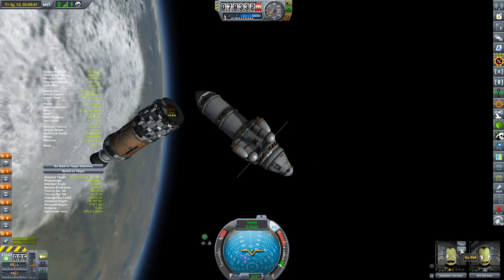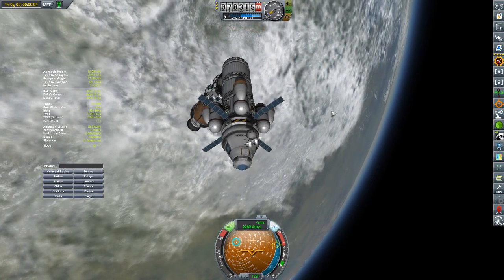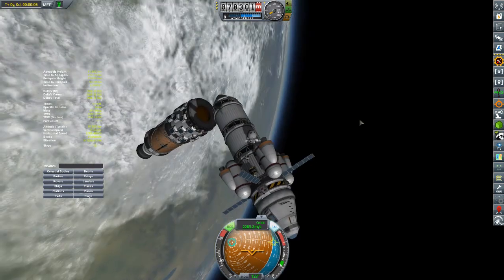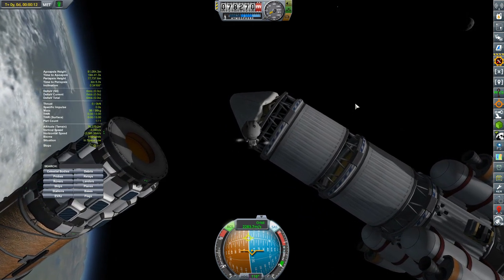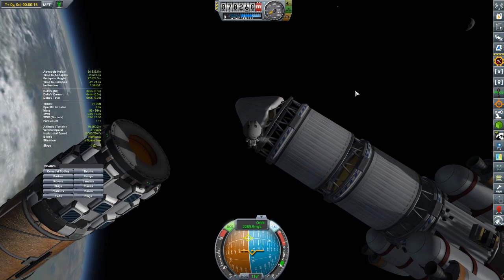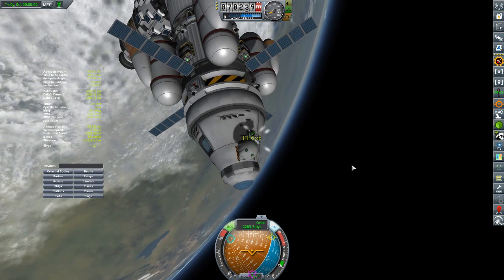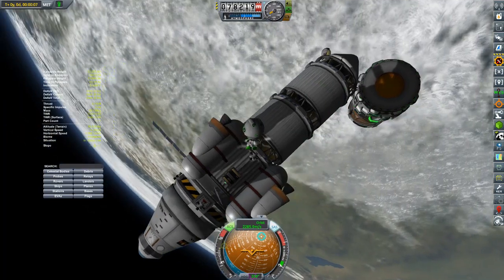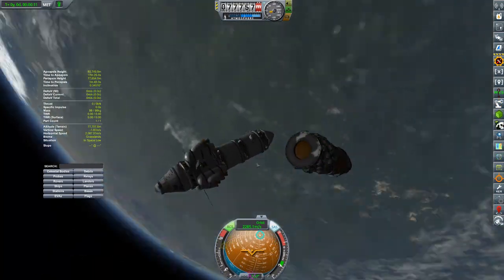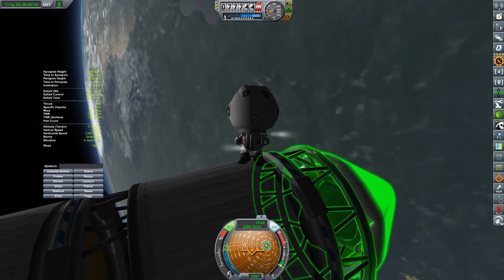We've got that all settled. The inflatable heat shield is about 1.5 tons, so we're going to need both Jeb and Bill to team-lift this thing off of the ship to make the attachment. It's going to take two kerbals working in tandem to hold this thing in place and then get it bolted to the top of the drop tanks. We have a pretty open space on top and the vessel is fairly neutral as far as which direction it wants to face.